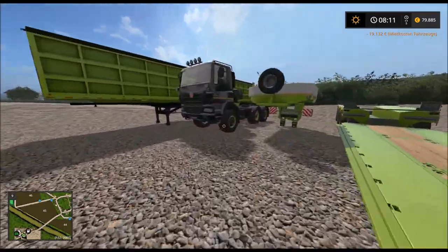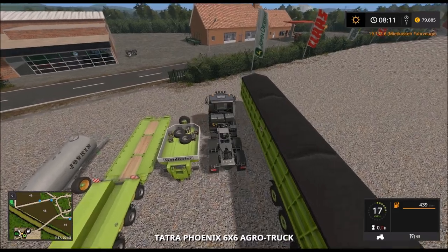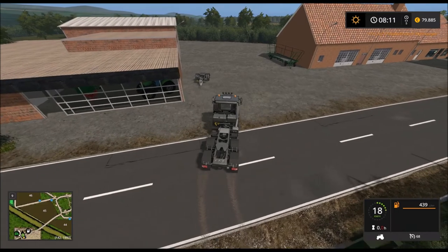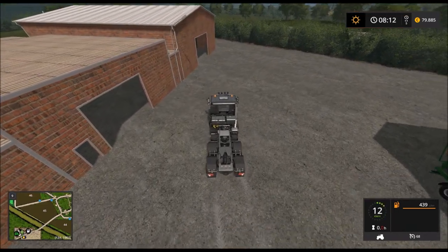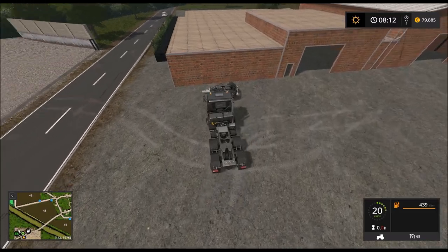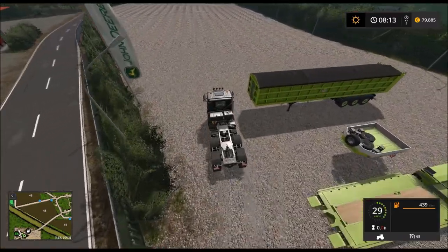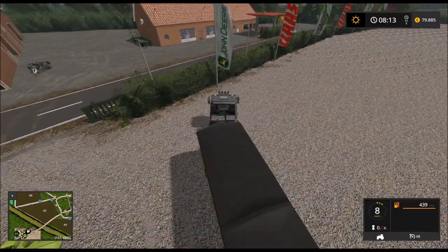Und jetzt habe ich doch einen Fehler gemacht. Der kann nämlich nichts hinten anhängen. Wie machen wir das jetzt? Da müssen wir alles mit dem anderen Auflieger hier durch die Gegend fahren. Wozu brauche ich das Equipment?